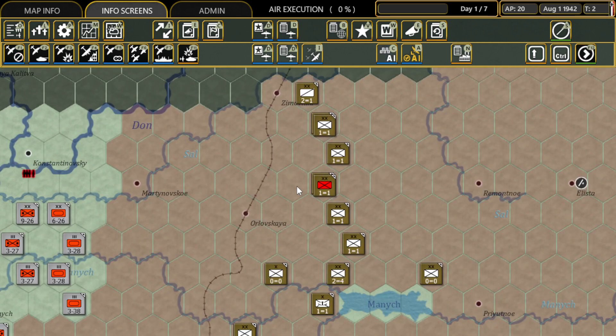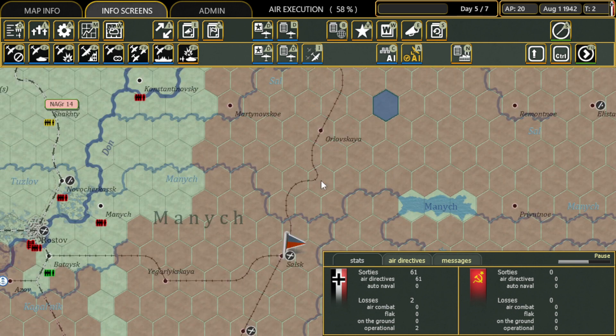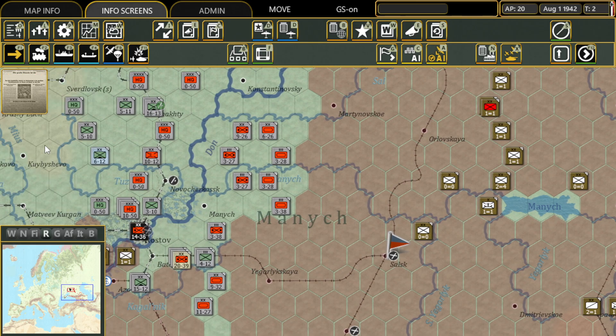We're going to execute our air directives first. Once our air directive is finished and secure, we'll conduct our ground operation and prep that air base for its invasion. We're just currently executing our air directives, and it's going quite well. With that directive complete, we can begin our ground assault.